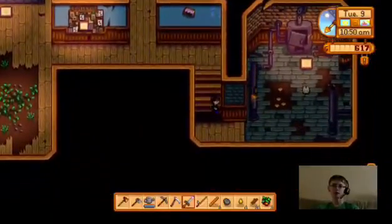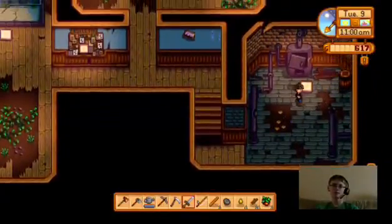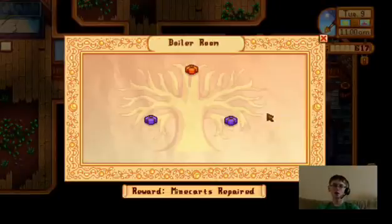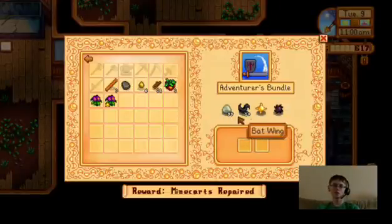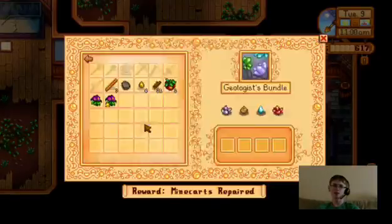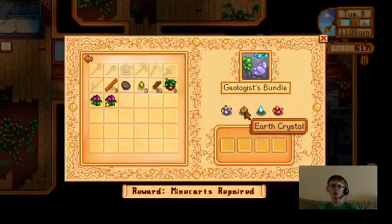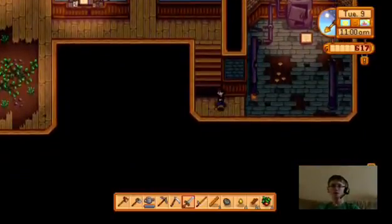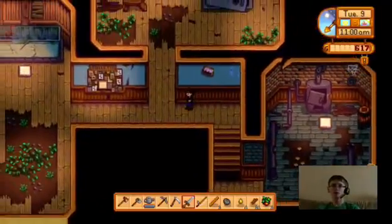And apparently there's one down here as well. Copper, iron, and gold bar — okay, that's easy. 99 slime, 10 bat wings, a solar essence, and a void essence. Quartz, earth crystal, frozen tear, fire quartz. So yeah, we're gonna have to play a lot to get all those things done.